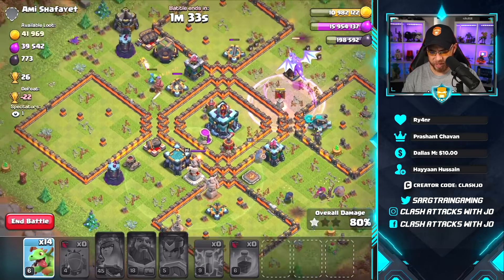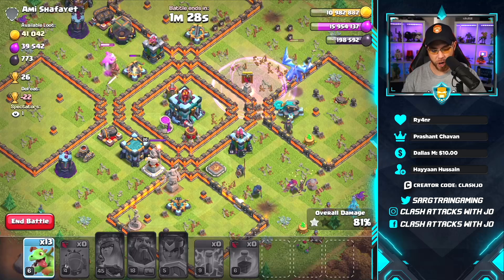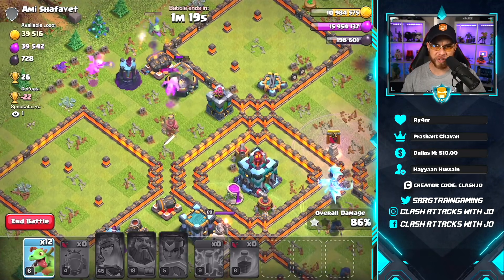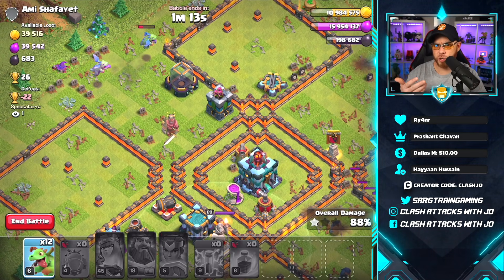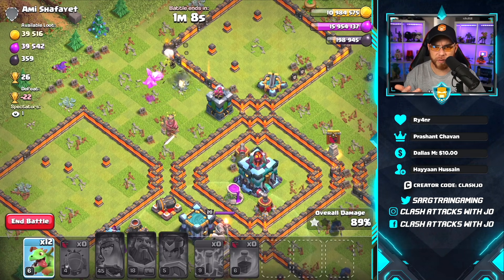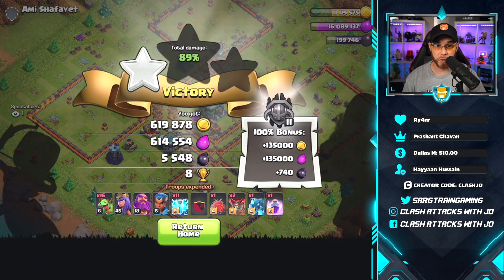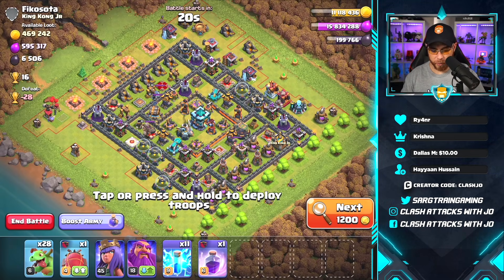We've got a storage over here and an electro dragon working — highly unlikely it's strong enough to take down the town hall at this point. Dropping another baby dragon to help with that wizard tower. We're after the dark elixir here and don't really care about the town hall — we still get the win regardless. We got the dark elixir out of the storage and walk away with a massive haul: 600k of both gold and elixir, and 5,500 dark elixir.